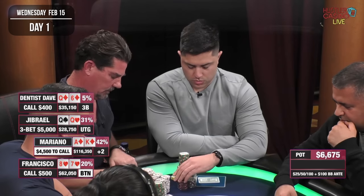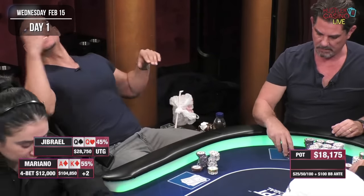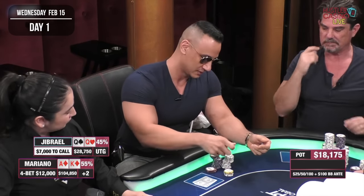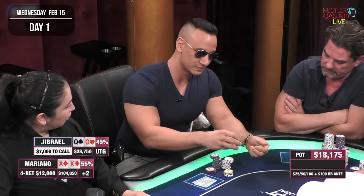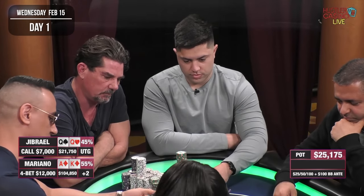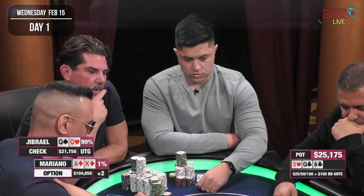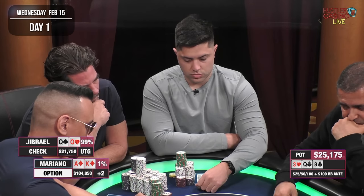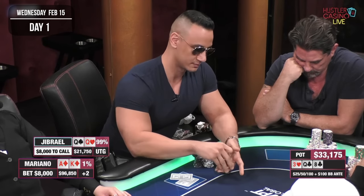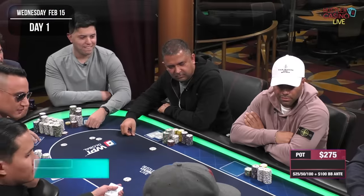I'm happy to give this guy some action even if I am behind, so I make it $12,000. He starts laughing, thinks it over, and ends up calling — which honestly isn't what I wanted. I would have been okay with an all-in or a fold. The flop doesn't help — it's queen-high. I continue betting small, he check-raises all in, and I'm in pretty bad shape so I let it go. We lose this one.